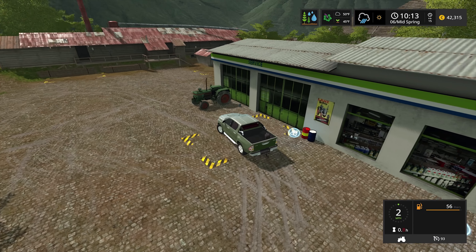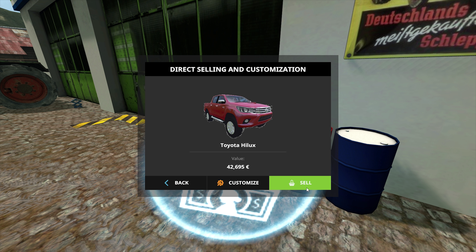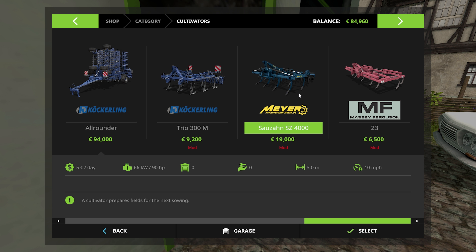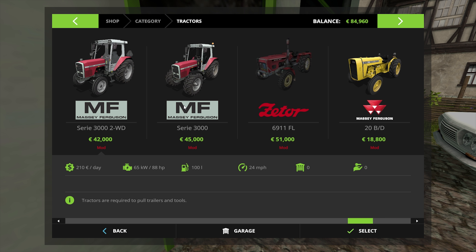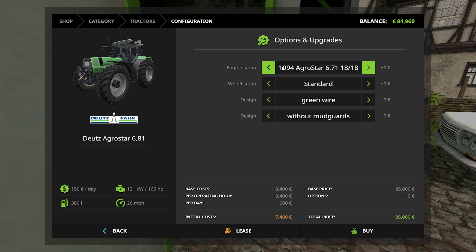We're going to go ahead and sell the Toyota — I don't use it. We will repair and sell, so that is the Toyota gone. We'll replace it next episode with something. Now on to our cultivator — it's going to be the Meyer SZ-4000. Cultivator prepares fields for the next sowing and the deep one adds the tilling bonus. That's $19,000. Let me buy the tractor first — the Deutzfahr 94 from 1994, older and at 85,000. I'm $60 short.